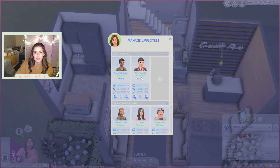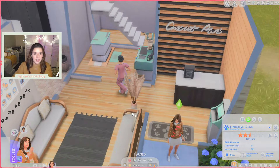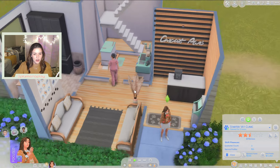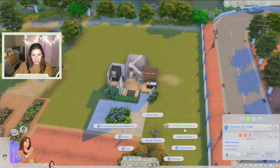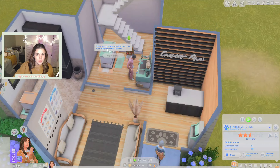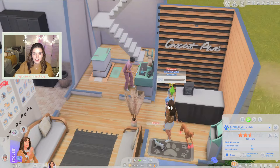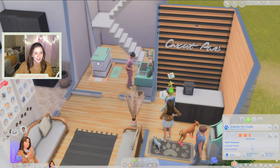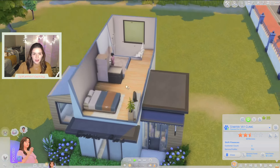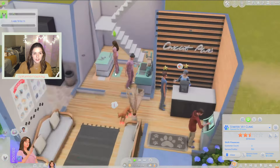May's supposed to be the principal, so we can set her to clean up, greet patients, and maybe craft things. We'll set Supriya up to take patients. It is almost 10am, so let's go ahead and open up shop. First things first, we need to get our employees set up. We need to set May to not treat patients — and then ask her to craft something to start. Then for our other employee, we'll set her to don't clean and then treat patients. Hopefully she'll start doing that. I wish you could assign tables — like, you work on this table, I'll work on that table — but I don't think you can do that. We've got our first patient in. It's Katerina — she's here all the time.